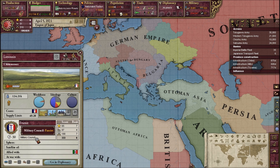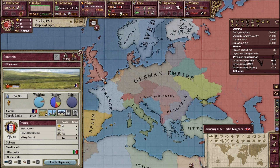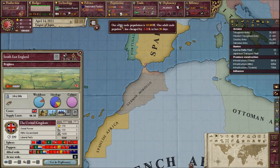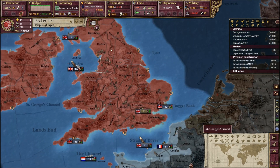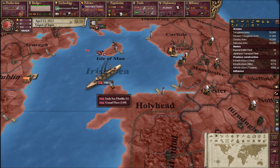France is a fascist dictatorship under the military council that took over after the war. Britain still exists — we're allied to the British. They have a massive navy: there's a 140-ship fleet, which is the Grand Fleet, 139 ships.